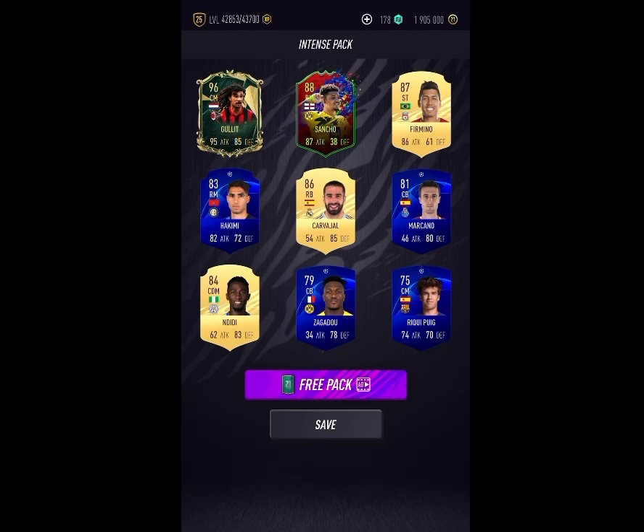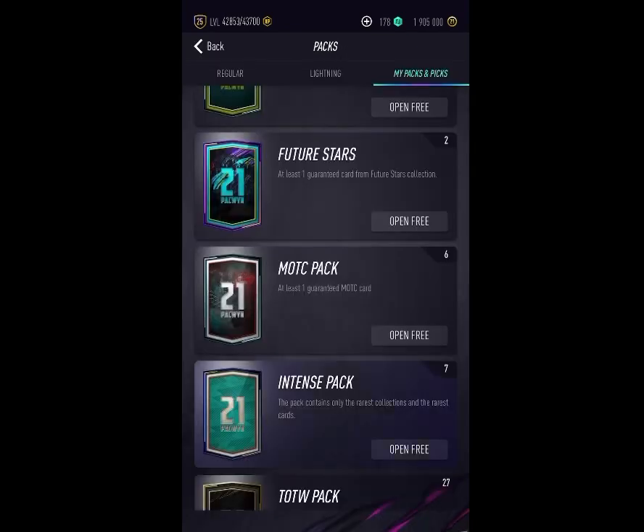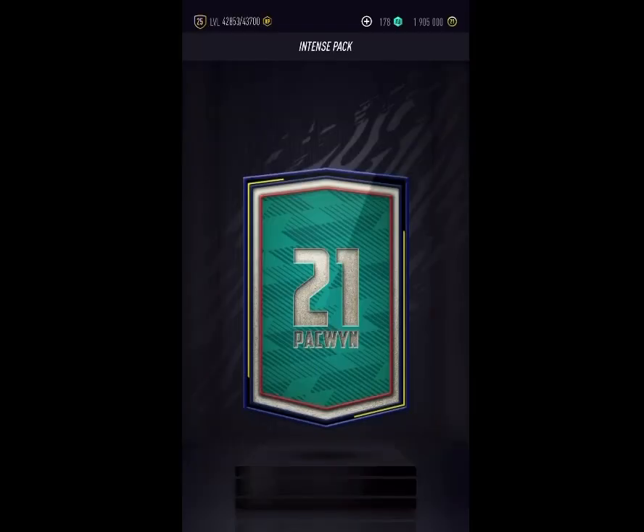We're gonna take the free pack and see what we can get. Alright, come on, intense pack number two — what are we gonna get from this? Okay, it's Obama Young. I think it's Team of the Week Obama Young — that's not too bad.